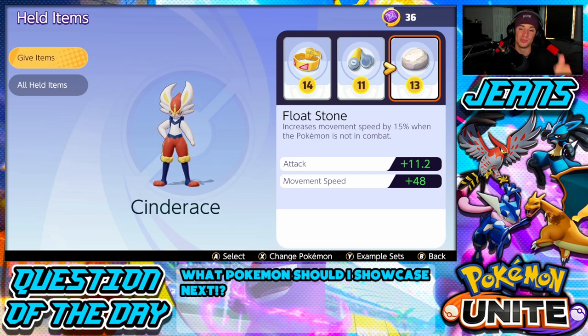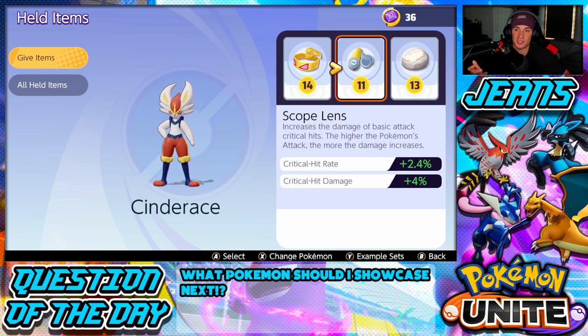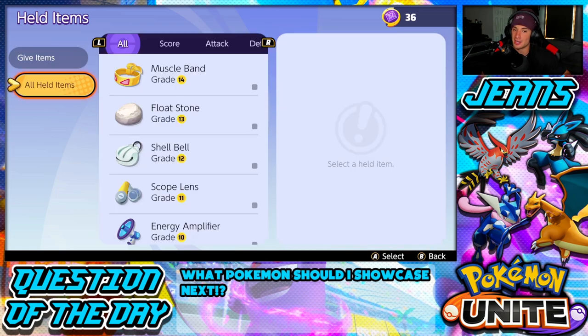The final held item is the Floatstone, which rocks out on all range attackers. You get an attack boost and a movement speed increase so you can move faster and hit harder. These are the best three items for Cinderace — he's a physical attacker and they all work perfectly for what you're trying to accomplish when playing him.